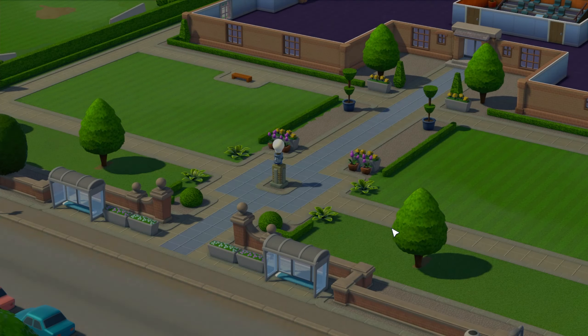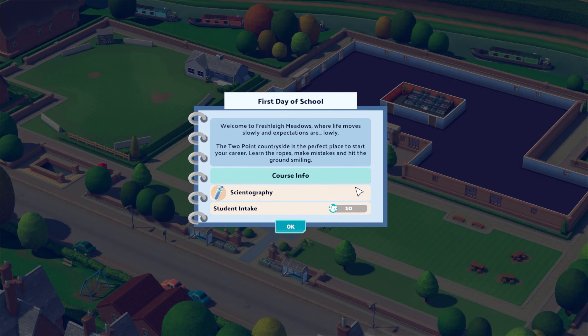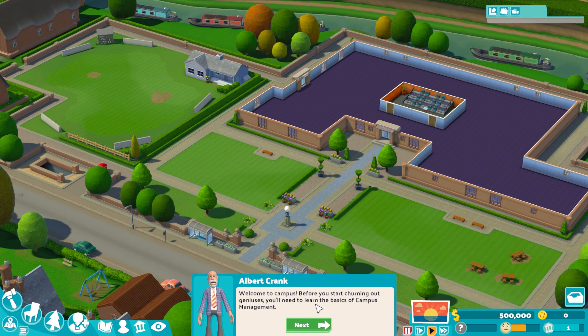Here we are at Freshleigh Meadows, which looks pretty nice. Life moves slowly and expectations are lowly, just how I like it. The Two Point countryside is the perfect place to start your career, learn the ropes, make mistakes and hit the ground smiling. Course info: Scientography, student intake of 10. So I guess that's the course we need to make. Before we start churning out geniuses, we'll need to learn the basics of campus management.